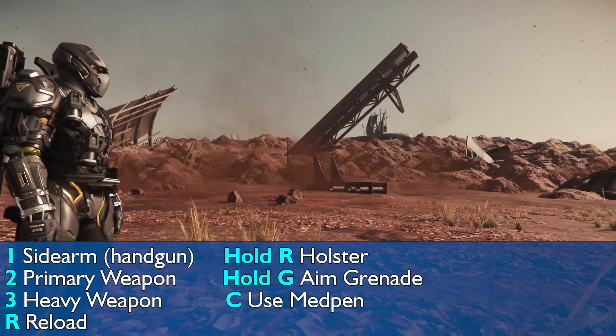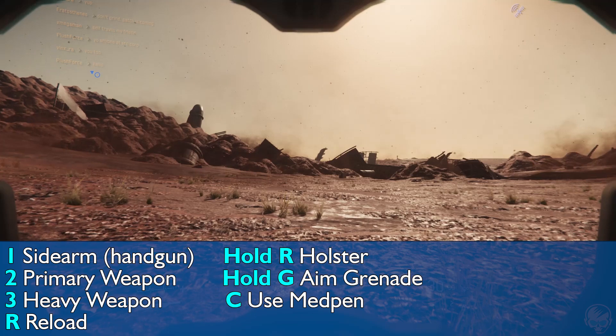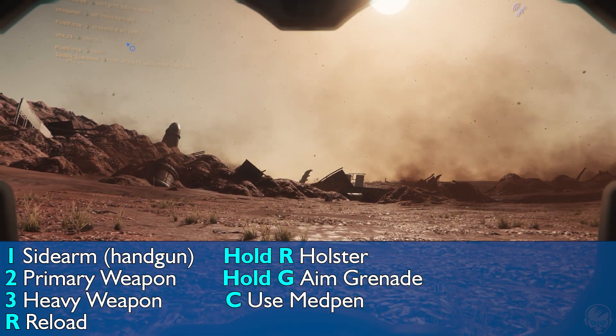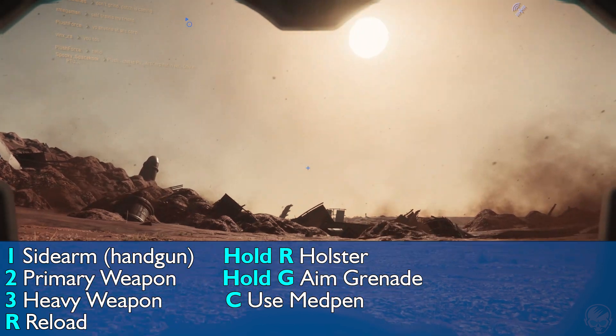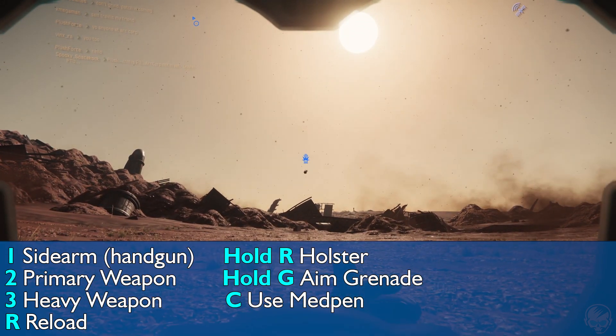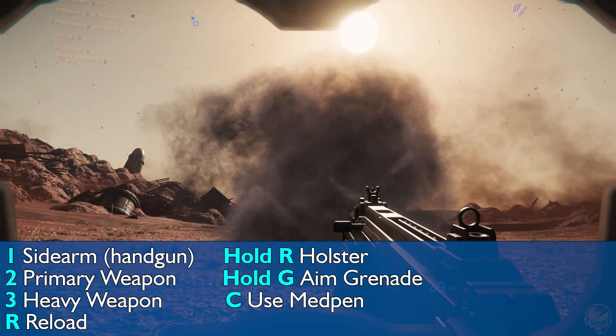If you have grenades, or if you purchase grenades, the way you use them is to press and hold G — it will give you an aiming arc — then let go and it will toss it in that direction.